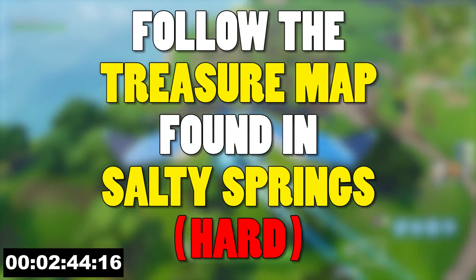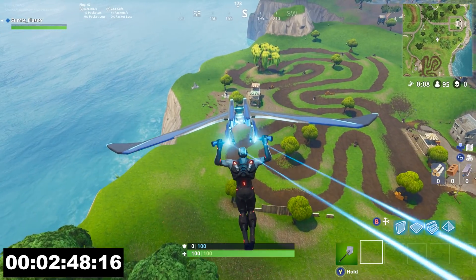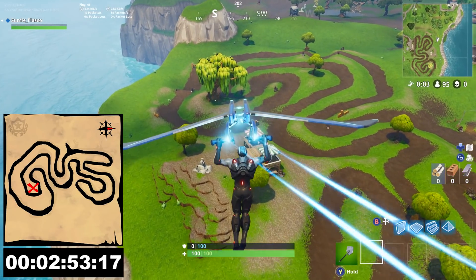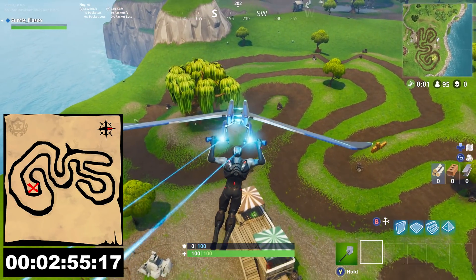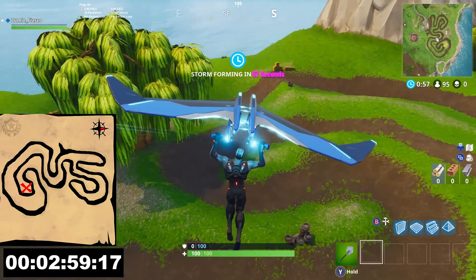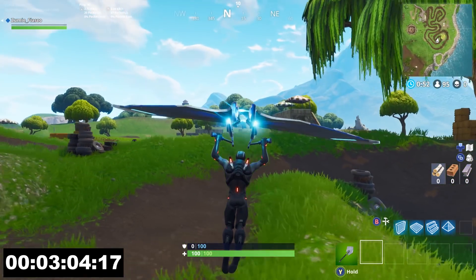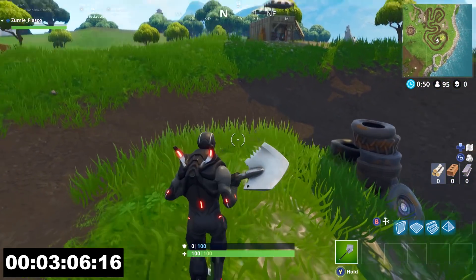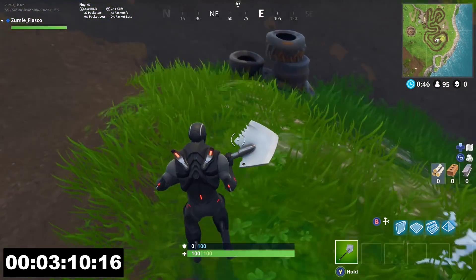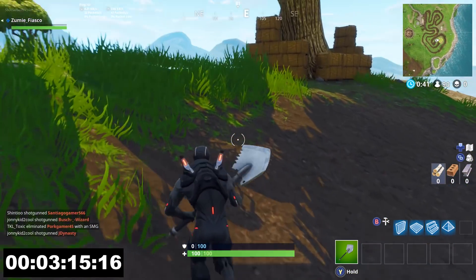Challenge number 5 and this week's treasure challenge is follow the treasure map found in Salty Springs. The main location is the racetrack on the east side of the map. As you can see here, the X marks the spot next to the Weeping Willow tree — it's not exactly in front of the tree, it's actually still kind of on the track in front of this little tire stack right here. Now remember with treasure challenges you have to pick up the Battlestar and you have to complete the game, whether you die, jump off the edge, or win. Don't back out because this won't count if you do.